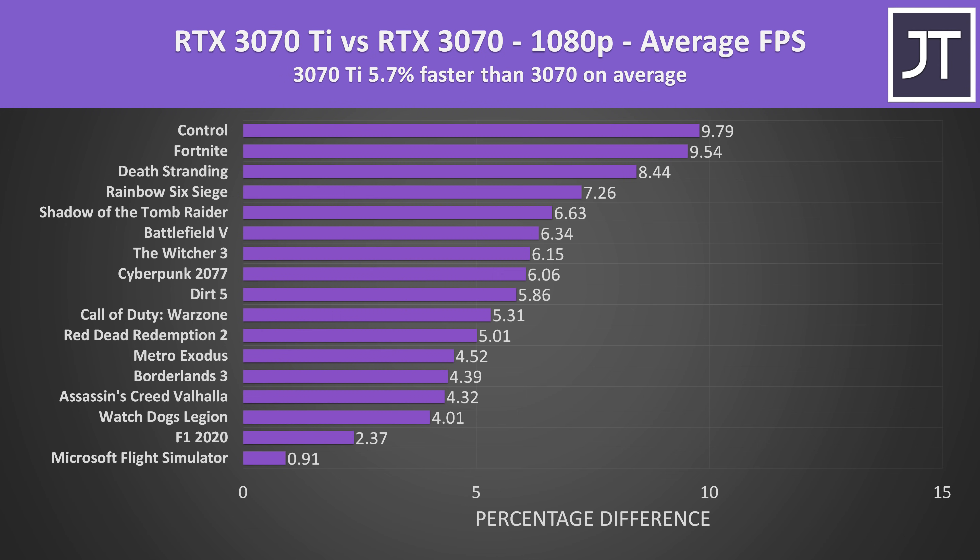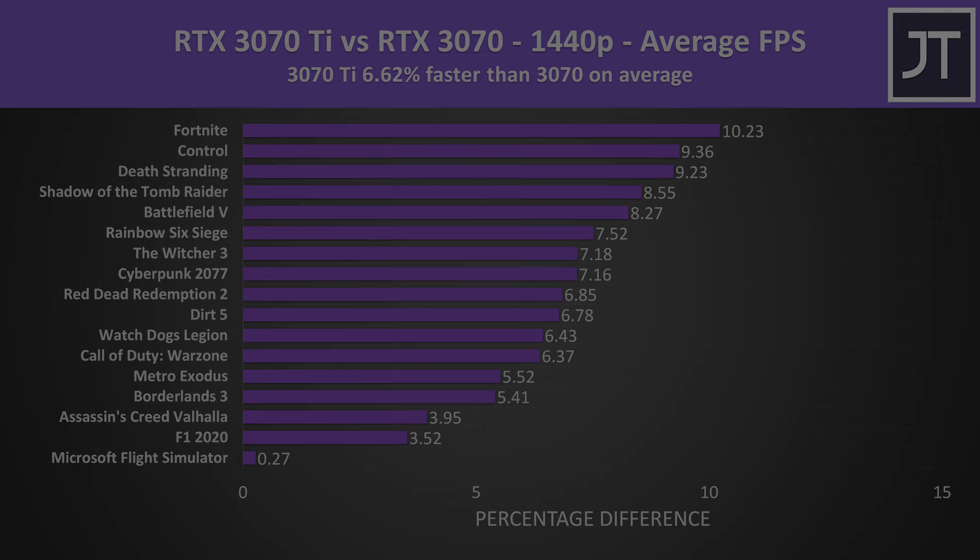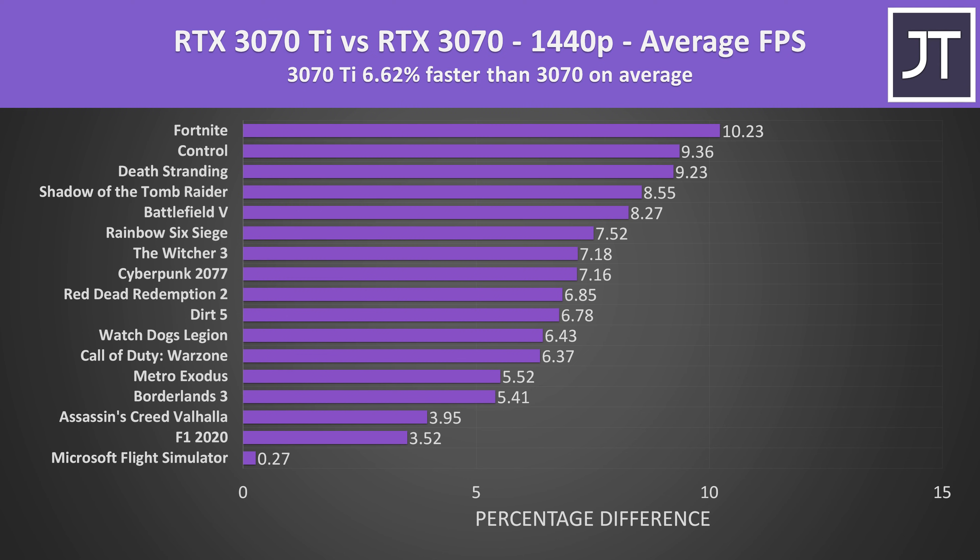Some games like Microsoft Flight Simulator and F1 2020 saw basically no differences, while best-case titles like Fortnite and Control were almost 10% faster with the Ti. Generally lower differences are expected at lower resolutions. Stepping up to 1440p, the 3070 Ti is now almost 7% ahead of the 3070, as higher resolutions typically make better use of the GPU. Some games still had very small improvements with the Ti, while again best case we're looking at about 10% gains from the Ti.